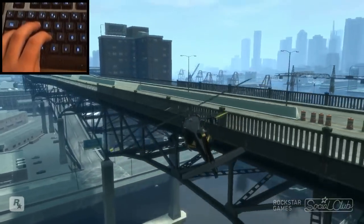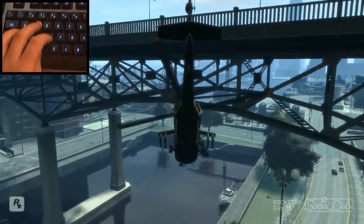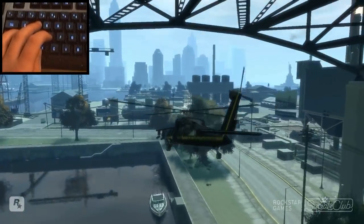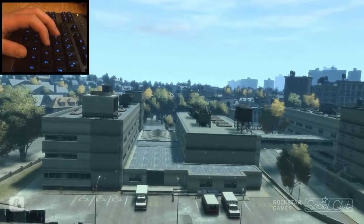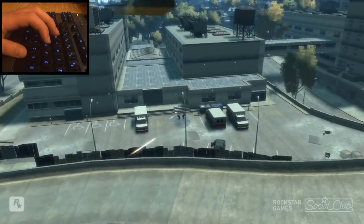Let's go for an assault. Release the right mouse button, then press and hold space, aim and shoot at your target.